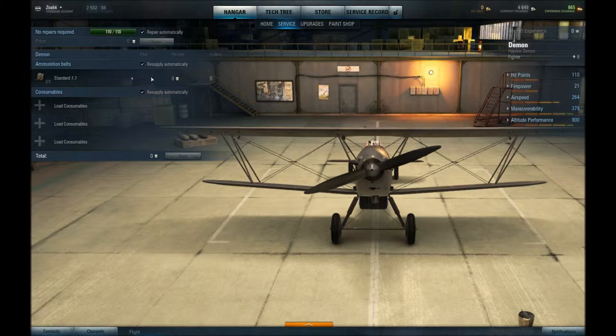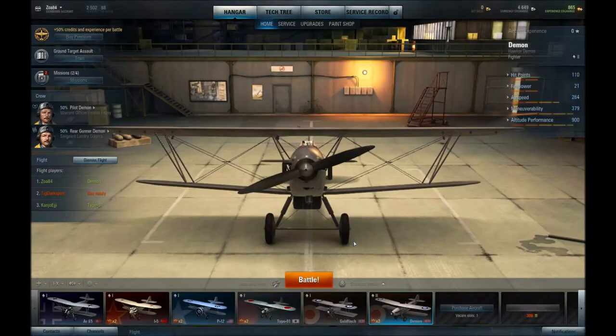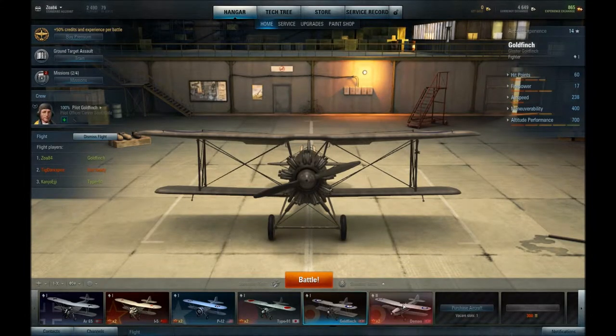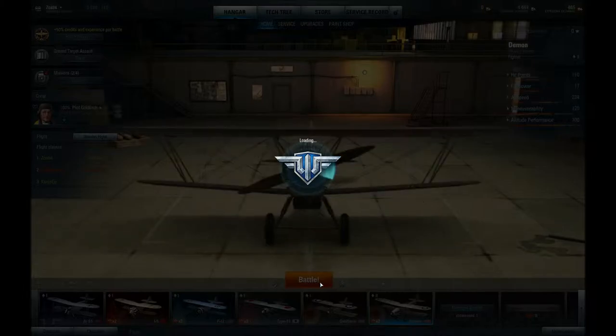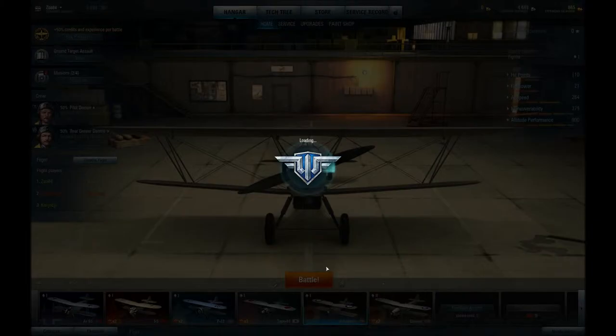We'll both have a Demon. I wanted to get different ones. Whatever. I'm using tier one right now. Easy come, easy go. This plane I'm using has very low HP but great manoeuvrability at 416. I just bought the Bulldog but it hasn't appeared. Have you researched it but not purchased it? Oh no, not the Bulldog — sorry, the Demon.